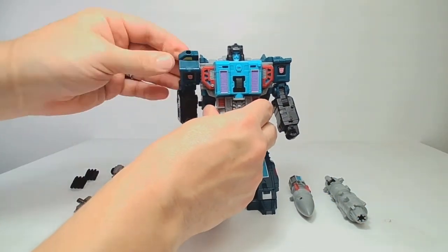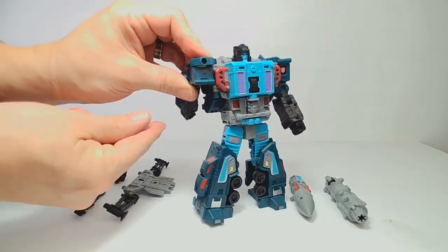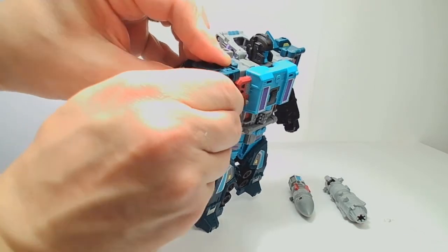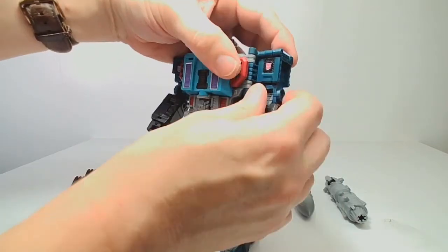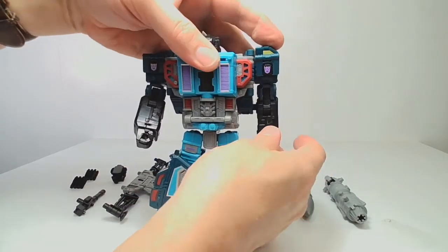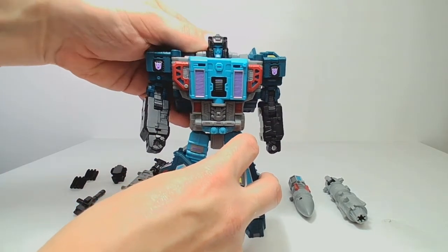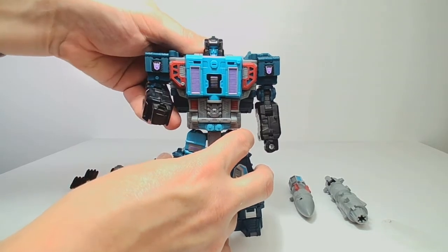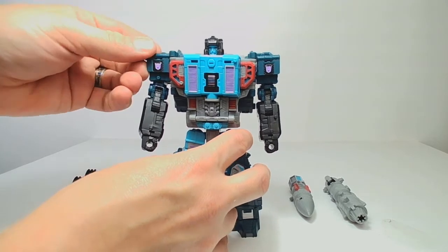Before I start transforming this guy, I just want to point out one other feature that I think is pretty cool. There are these flaps on top of the shoulders. And if you can get a thumbnail in there, you can pull them around. Look at that — he goes from being a friendly, trustworthy Autobot to an evil Decepticon. How devious. That's pretty cool.